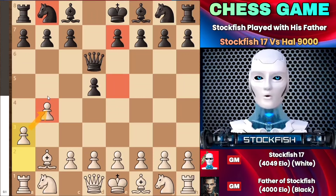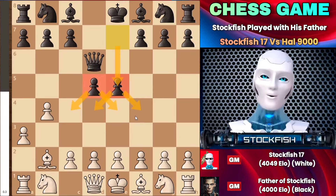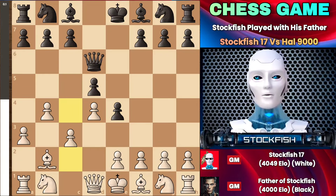I started the game with b4, rather than considering d4 or e4. Father responded with e5, and after bishop e2, the queen went to the d6 square to put pressure on the pawn. Playing a3 might be considered by many players. This position transitioned into the Polish opening, and black has a few lines to consider, whether to play knight here or e5.